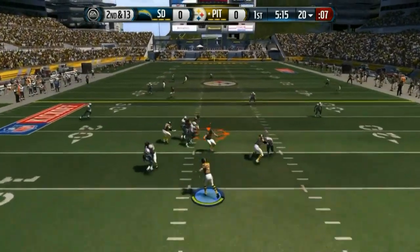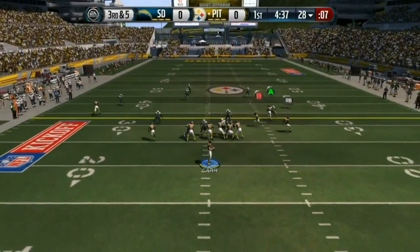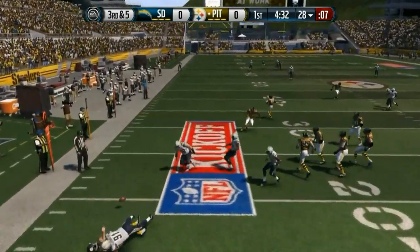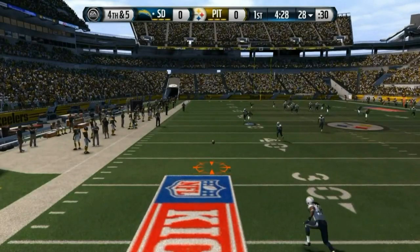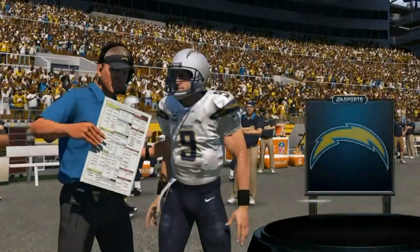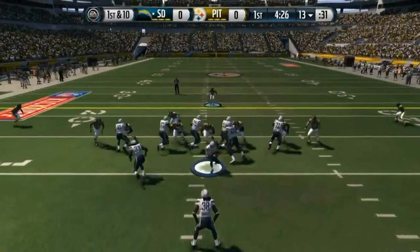Right here standing in the pocket with Derek Carr, quick little dump off right there and we get ourselves a manageable third down situation — third and five. We're looking, we decide to roll out and X was open. That was the rookie Stone — if you guys don't know, Stone was my first pick in the second round.